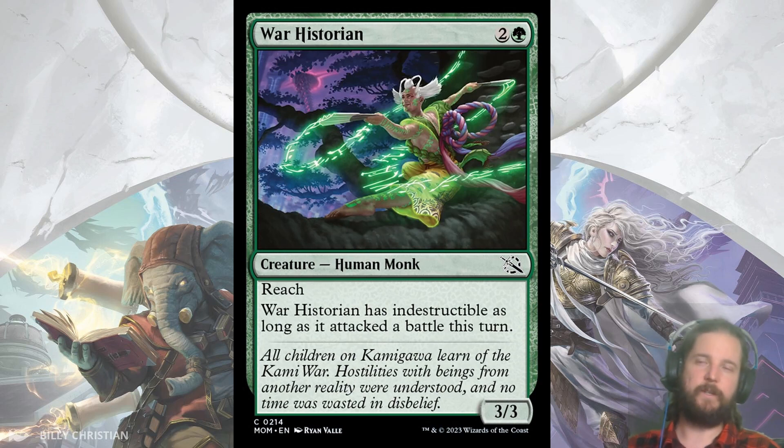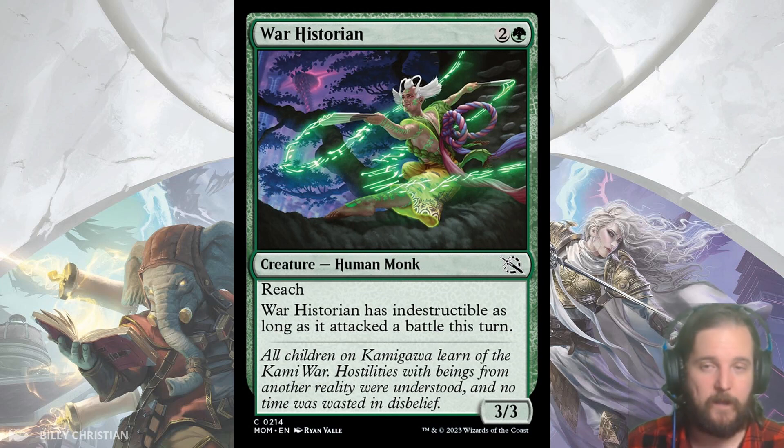My last green common is War Historian, and we can see why Gruul is all about flipping battles. A 3/3 reach for 3 is a good enough stat block on its own, but it also gets indestructible if it attacked a battle. There are also several Wind Drakes — 2/2 flyers — that I think will see play in this set, and this lines up nicely against those as well.